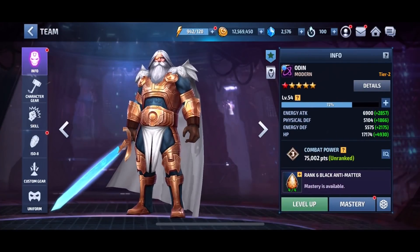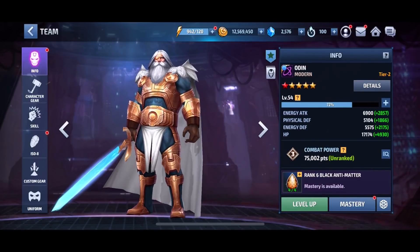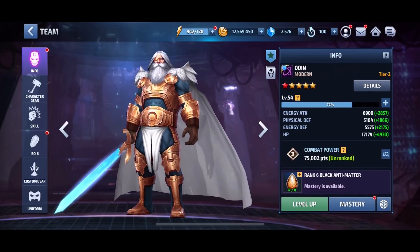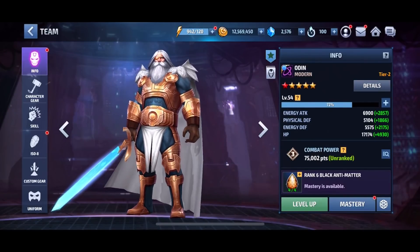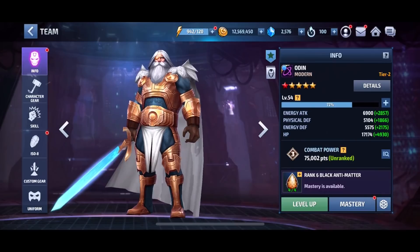With Infinity War coming, a new character, new suit, new uniform is coming, which means you're gonna need a lot of crystals to buy the stuff they have in store for you. It's unfortunately going to cost a lot, and we're going to have to find a way to get all the stuff without worrying about the cost. I don't think there's gonna be an easy way to do that.